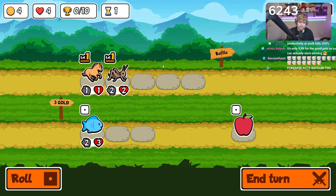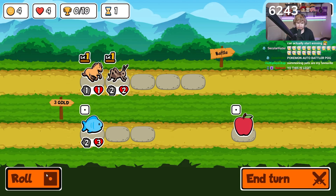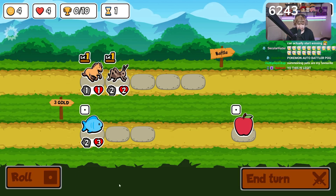You get a plus one buff until the end of this next battle. You get 10 coins at the start of each round, it costs one coin to roll, and three gold to buy any of the units. So you can use your gold accordingly. I don't really care to have a fish at the moment so I'm gonna roll here.